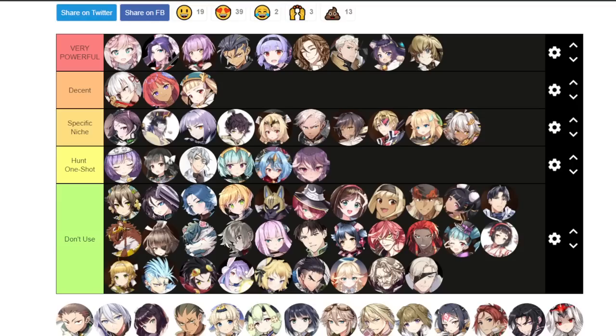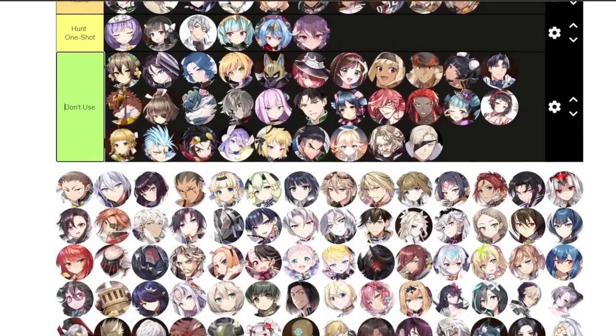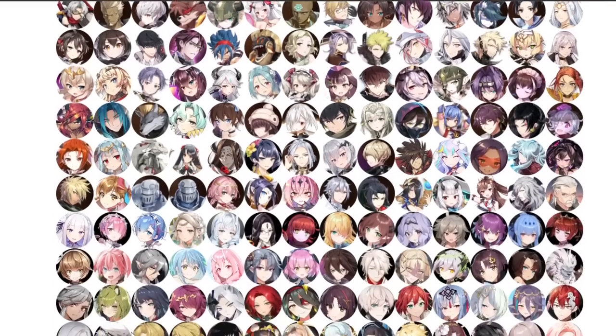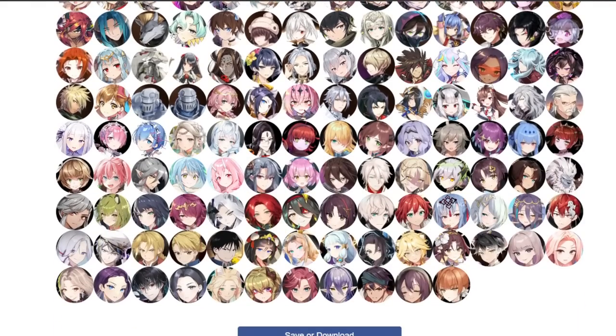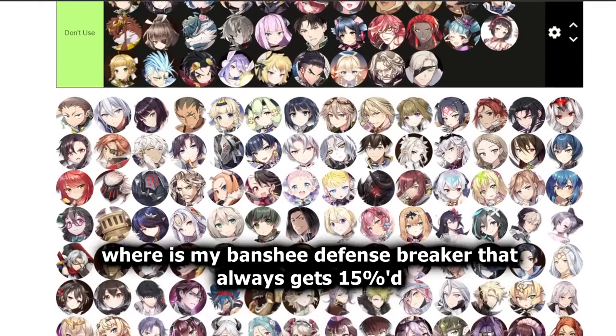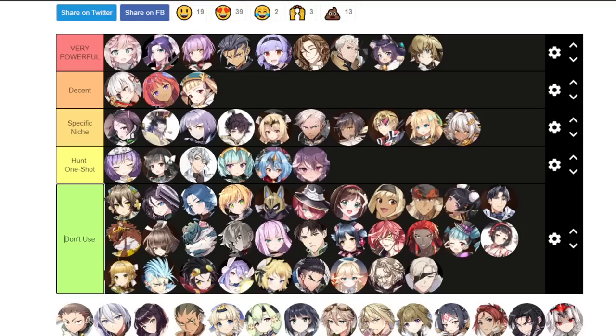Some units may not be available and we'll talk about those as well. On this list you might notice we are missing one unit — Leo. I've literally scanned through this tier list like a thousand times and can't find him. If you find Leo let me know, but he will be in the hunt one-shot section.